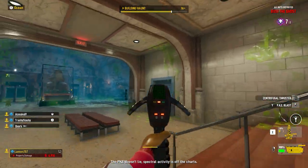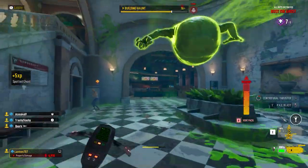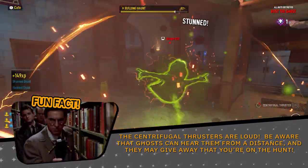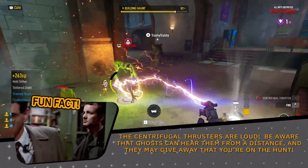Be mindful of the use of the thruster because of this. It's best used in moments where you want to catch up to the ghost, get away from the ghost's attacks, or cover as much ground as you can. Fun fact: the centrifugal thrusters are loud. Be aware that ghosts can hear them from a distance, and they may give away that you're on the hunt.